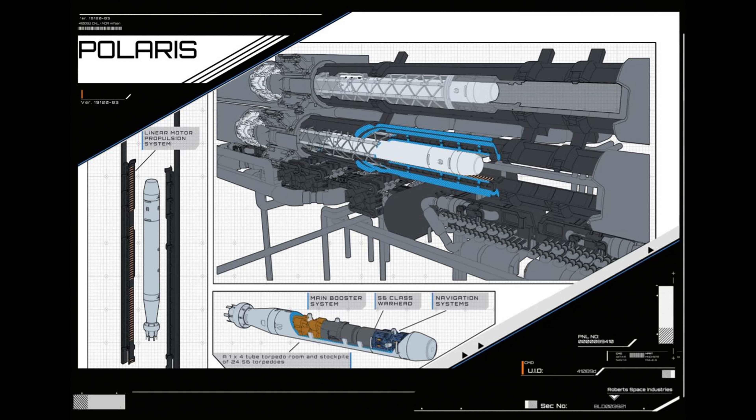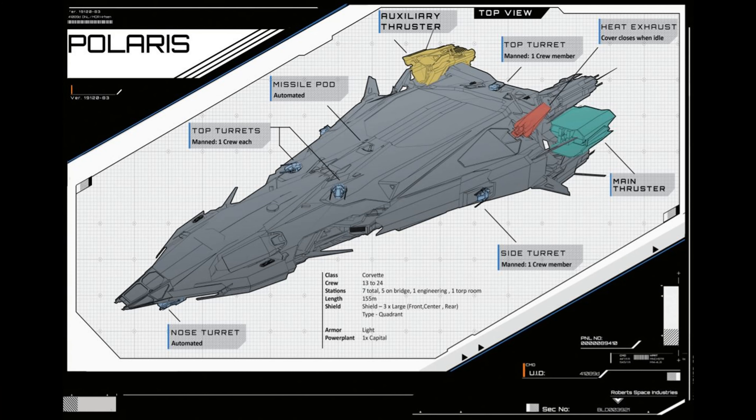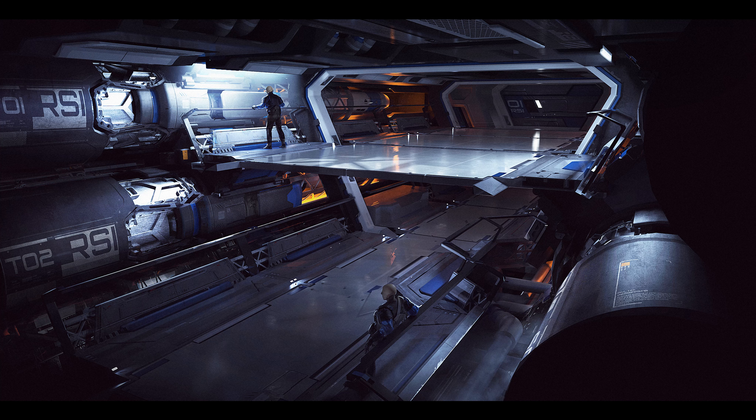The two large shields are good against fighters, but not large torpedoes or big size 7 guns or above. The size 3 missiles may help clear some fighters at a distance, but won't work at close range under 2 kilometers. The size 10 torpedoes will be absolutely devastating against any ship they hit, and with 4 torpedo tubes that you can fire at the same time, even carriers will have to worry.